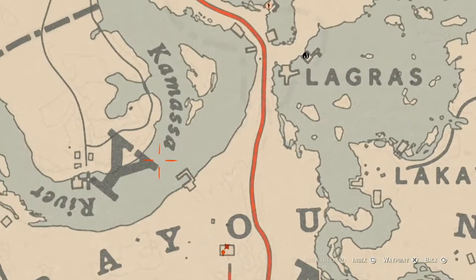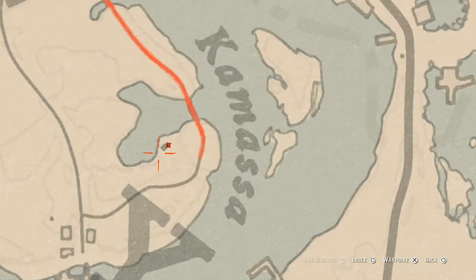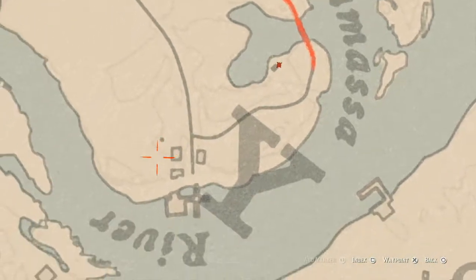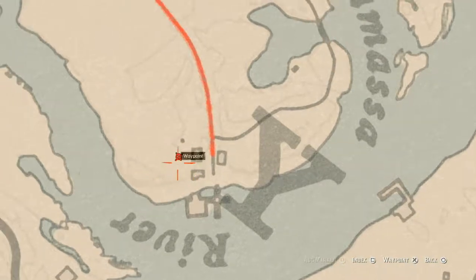Up a little bit at this location is a coin. Come over here right next to this moonshine camp or distillery with your metal detector right where the waypoint is and you will get a random coin. There's also a random lost jury spot right here — come over here with your metal detector and that's what you will get.